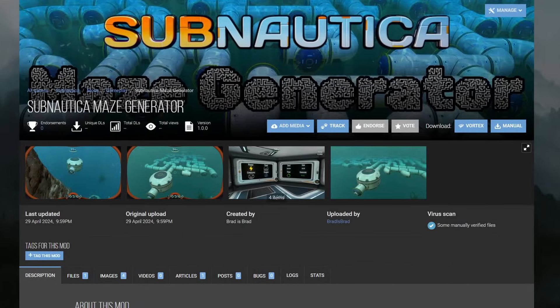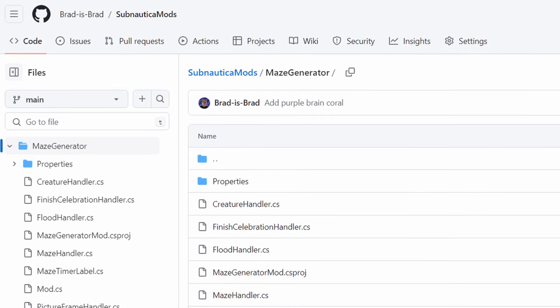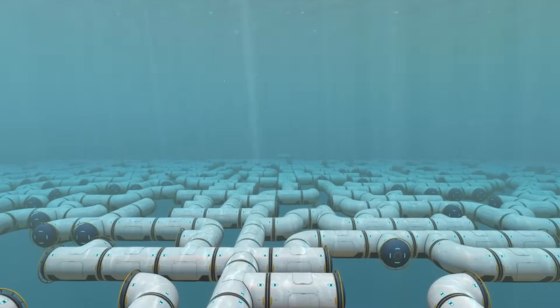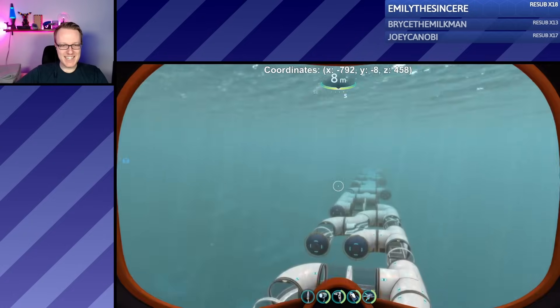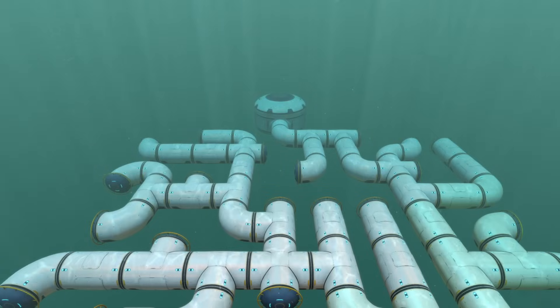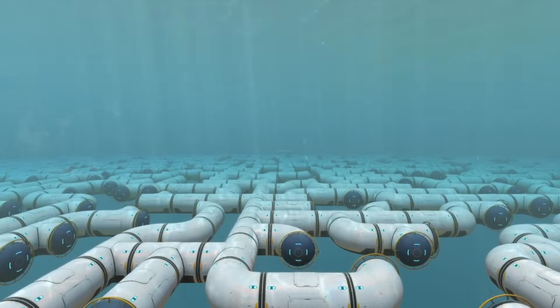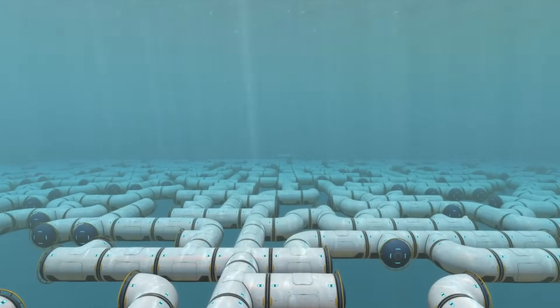If you want to try the Maze Generator yourself, there's a link to the mod in the description. And if you're extra curious and want to see how it works under the hood, there's a link to the source code as well. If you like this video, maybe I'll work on a version 2 with more features — glass base pieces, the ability to change the location of the maze, more control over creatures and oxygen, randomizing the finish line placement, making the maze 3D. Let me know what you thought or what you want to see me try next. Thanks so much for watching, and I'll see you next time.